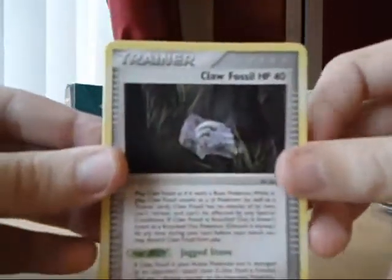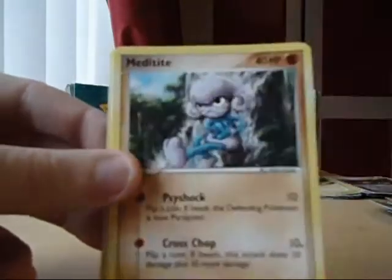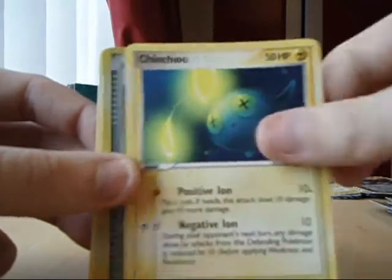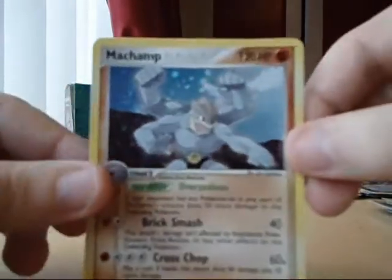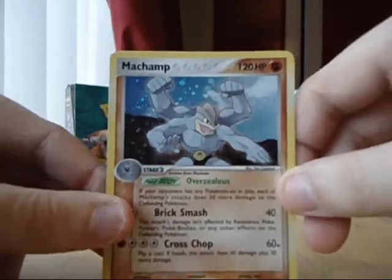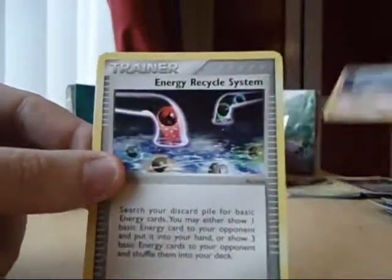Claw Fossil, Swablow, Meditite, Kavana, Chinchow, Master Ball Reverse, and Machamp Hollow — cool. Focus, very cool Machamp. Energy Recycle System and the Vigoroth.